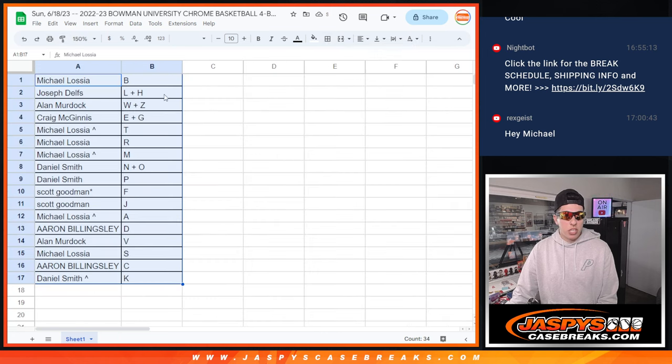So we've got Michael with B, Joseph with L and H, Alan with W and Z, Craig with E and G, Michael with T, R, and M, Daniel with N, O, and P, Scott — Last Spot Mojo — has F and J, Michael with A, Aaron with D, Alan with V, Michael with S, Aaron with C, and Daniel with K.